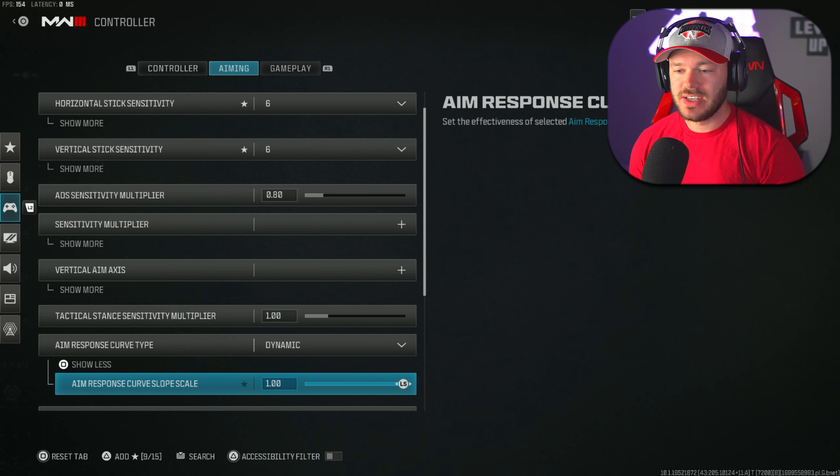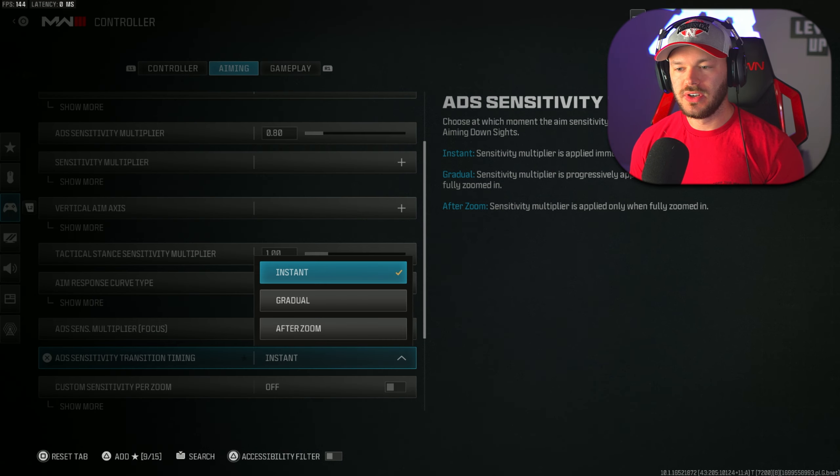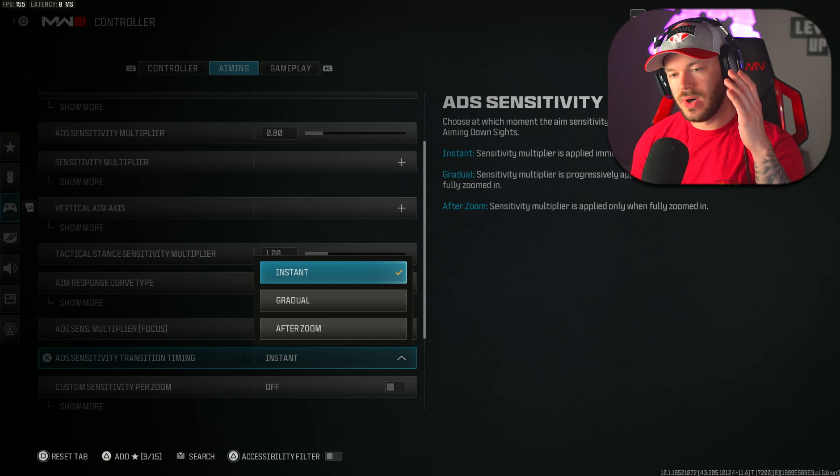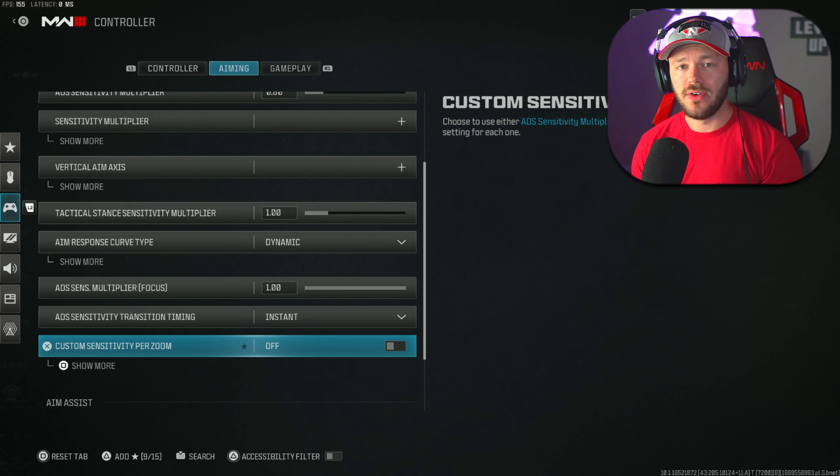I believe Dynamic is definitely the way to go, though Linear isn't the end of the world. I even played with Dynamic all through Modern Warfare 2. My aim response curve slope scale is on 1.0 — you can leave that there. ADS sensitivity multiplier is at 1.0. Transition timing is on Instant — you do not want any delay on your sensitivity transition timing. Custom sensitivity per zoom is off; no one really needs it.